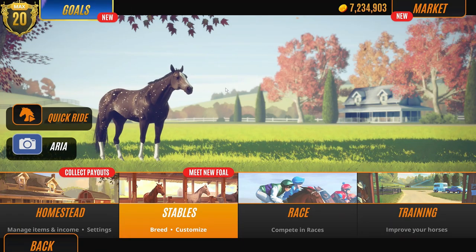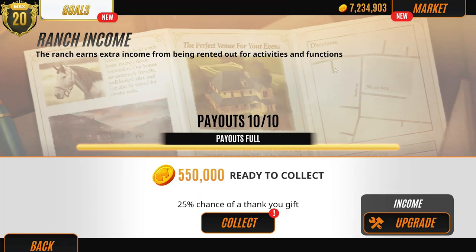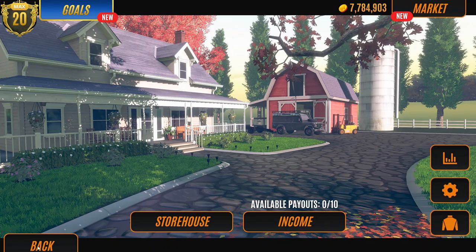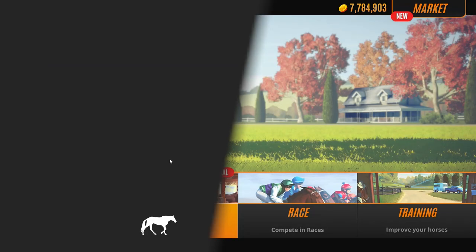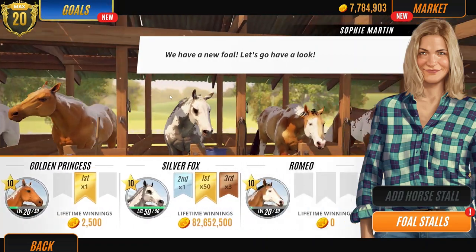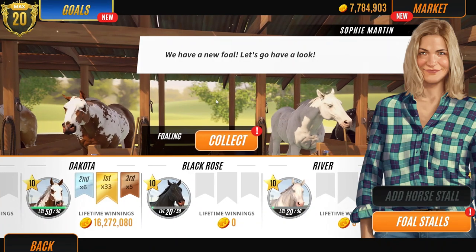Hello, horsey people, and we are back with Rival Stars Horse Racing. This is the Valentine's Day Special Part 2. You guys know that we have some new foals on the way right now to find out. We're going to collect our income because I'm starting to lose a little bit of gold here. As you can see, I am down to 7 million, where I had 100 million at one point in the game. I just keep spending it on breeding.